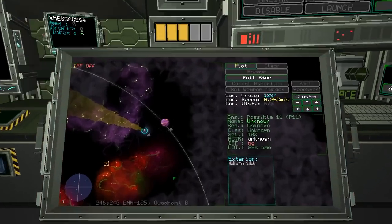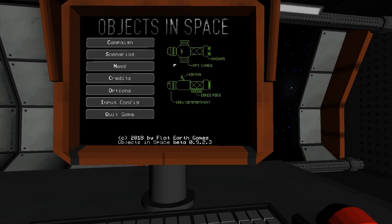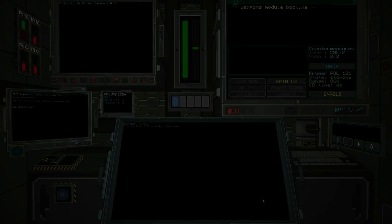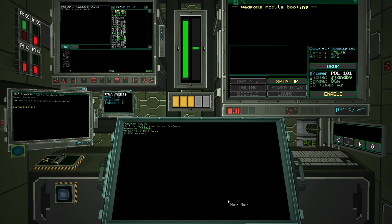I'll go back to the main menu and try that again. But that's the sort of thing you can expect. As I said, I haven't got the overall feeling for how combat is supposed to work. I just know I can launch torpedoes and things happen — sometimes they disappear and sometimes I do too. But that's just what it is.